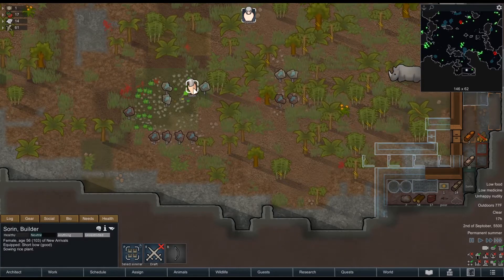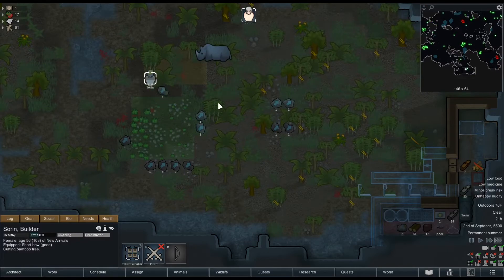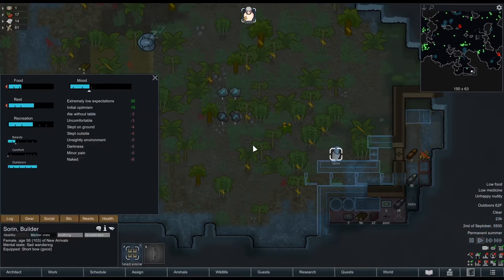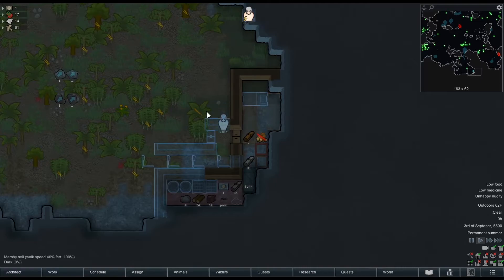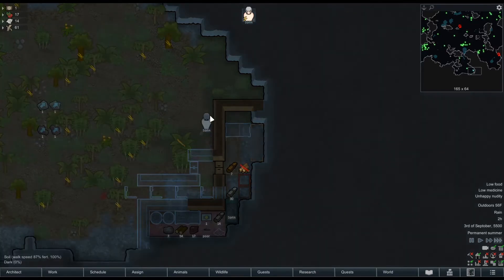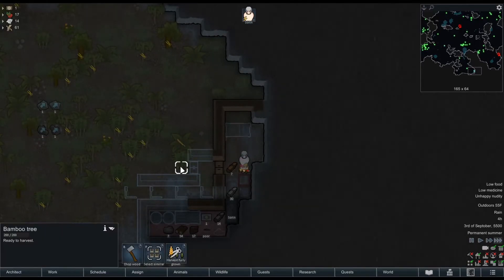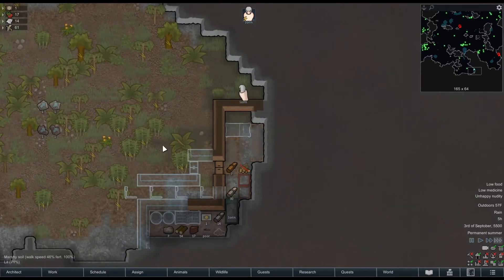Obviously the first video is going to be a little slower since we're setting up, but soon Sorin is going to be a brick-laying machine. The mini-map in the top right is one of the best quality-of-life mods — it changes the game. It turns out when you put someone naked in the wilderness and tell them to hunt pigs and sow rice for three days, they start feeling a little off. She's going into a sad wander until she passes out from malnutrition. I've had colonies die of hunger on Naked Brutality simply because they break and forget to make food.